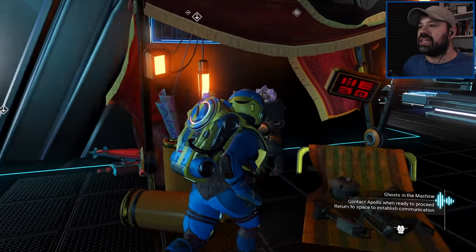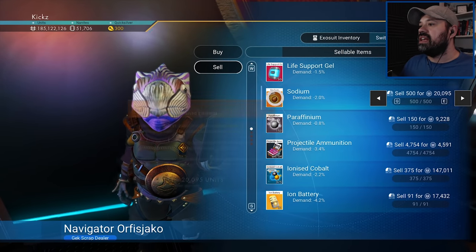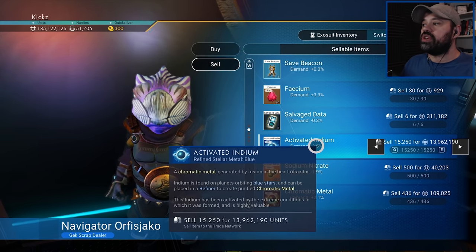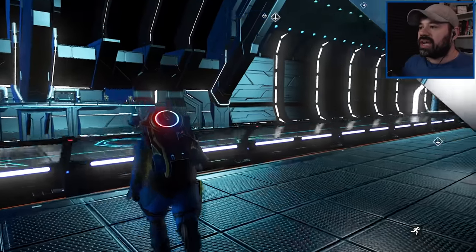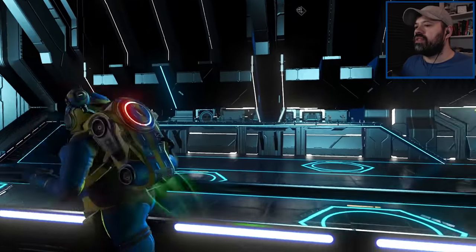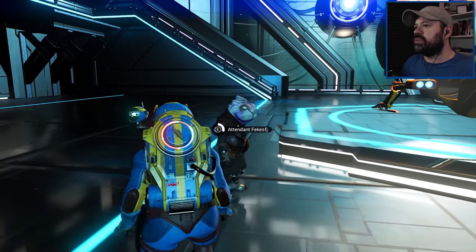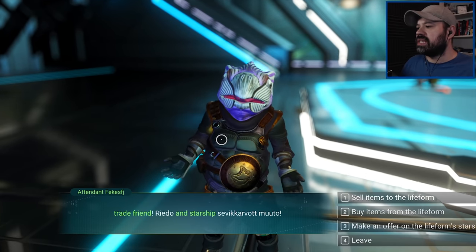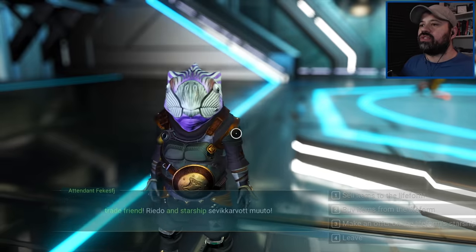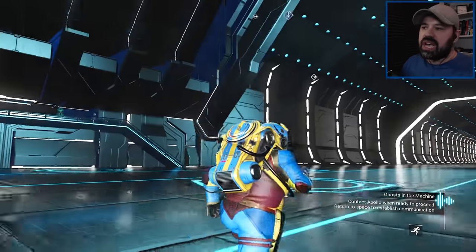I'm here in the space station in the same system as my farming planet. I actually don't want to sell to the scrap dealer straight away - I want to see if we get more money going to a three-star system or if it makes no difference. Let's check the scrap dealer first - it should be better than minus 14. Looking at activated indium, it's only minus 3.5 - we'd get 13.9 million. The pilot also shows minus 3.5, so minus 3.5 seems to be the standard for anything not connected to terminals.